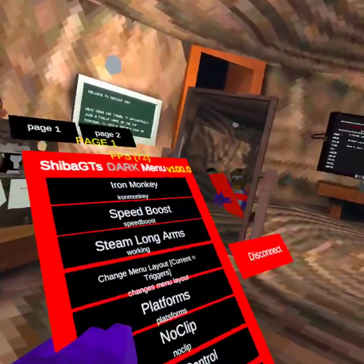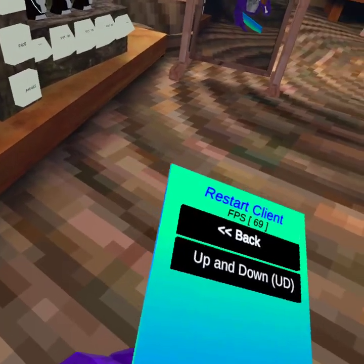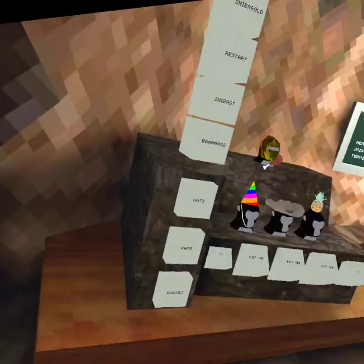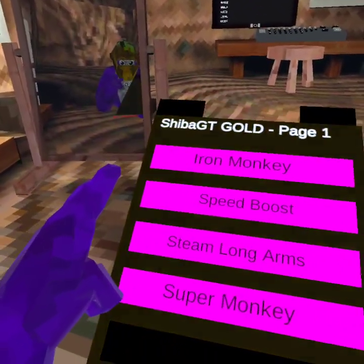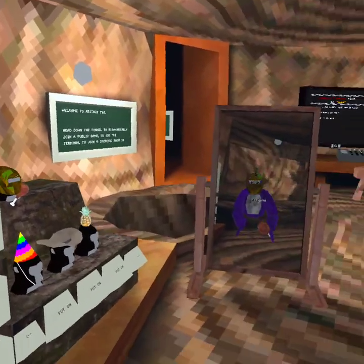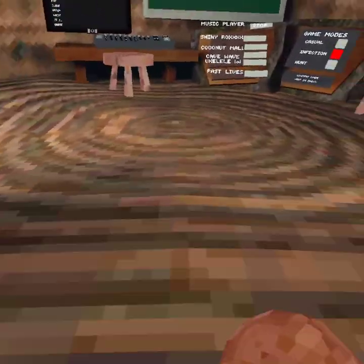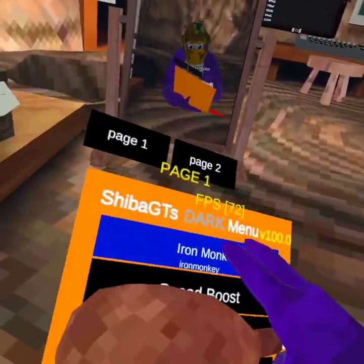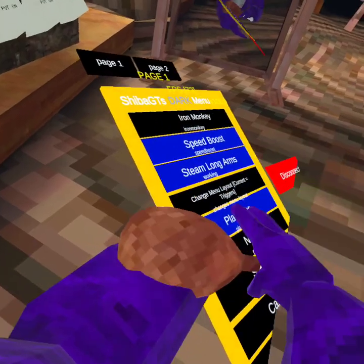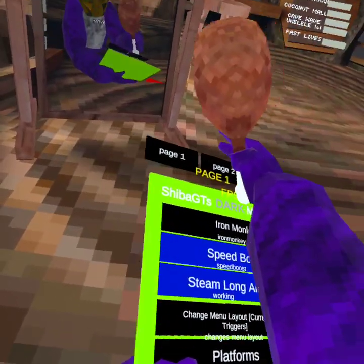Now Shiba GT — this is the best mod menu. Iron Monkey, we all know this one. And then we have Speed Boost, and Steam Lawn Arms. This one does not work. Platforms — same thing. No Clip — same thing. So basically all of these are like the same thing.